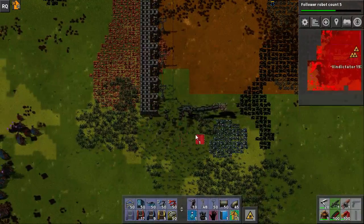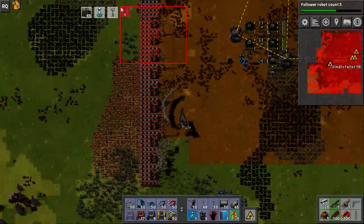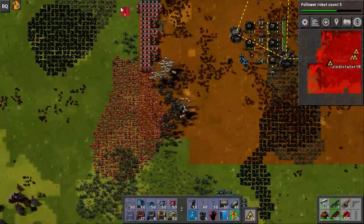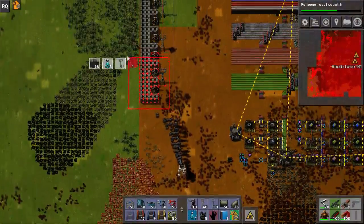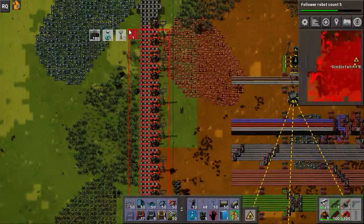I say that, but I'm going to go plump down lots of walls next to their stuff anyway. Because once I wall off my entire area, I'll have a good idea of where I can put solid squares down, and once I do that they're going to be bound to me.